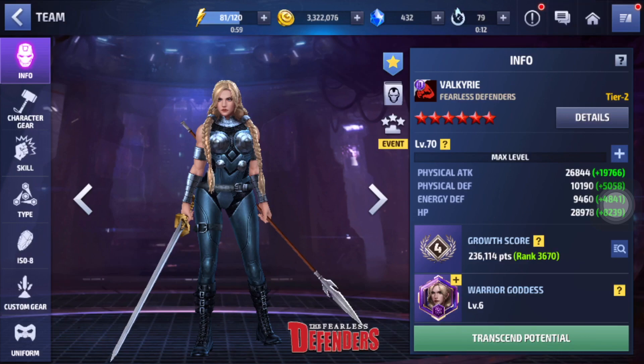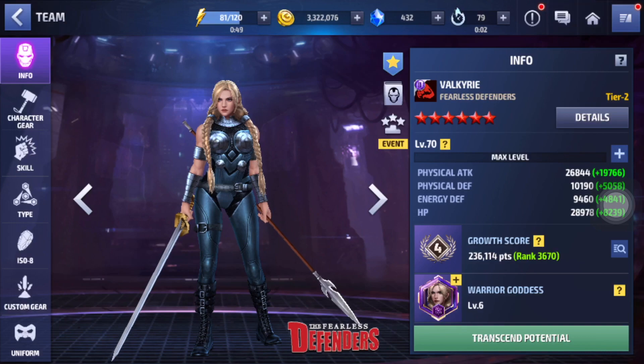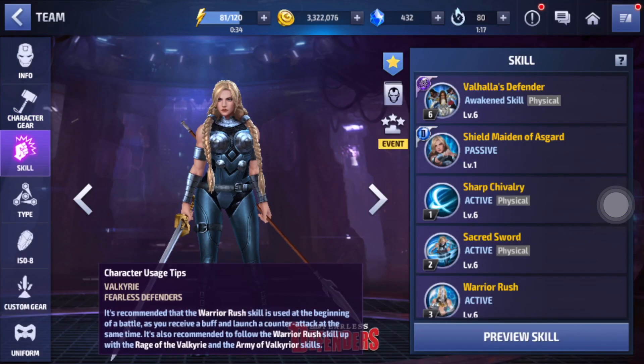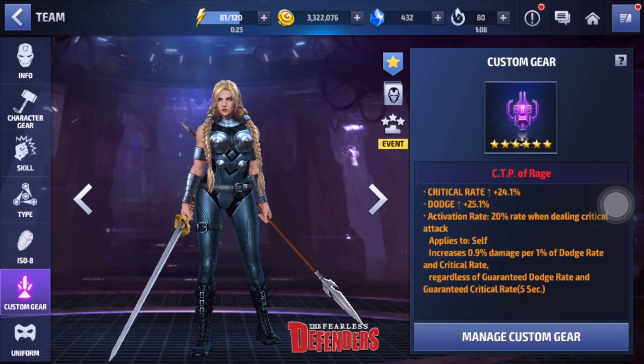For my Valkyrie, I have not maxed her build out yet because of the lack of black animator due to building up Sentry, but I have awakened her skills. I have not maxed the quick rate and the dodge, but it's nearly maxed and the quick damage is not even maxed out yet. For the ISO set, it is stage 7 Power of Angry Hulk. I think using Overdrive is better for me because I have too much attack speed in my card, and I'm using a CTP of Rage of course.